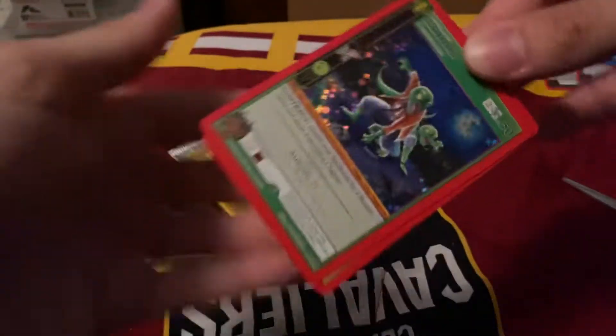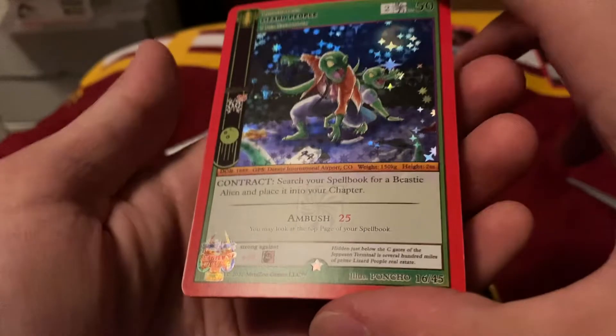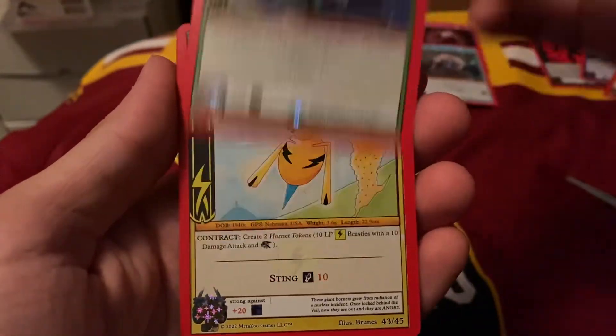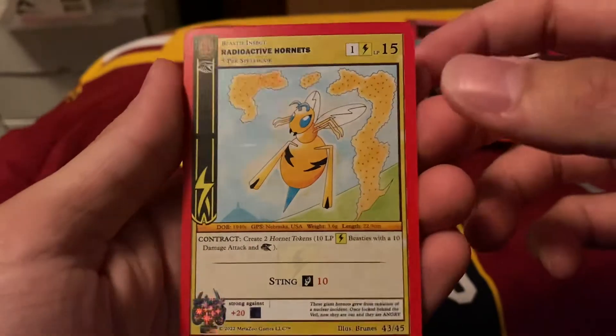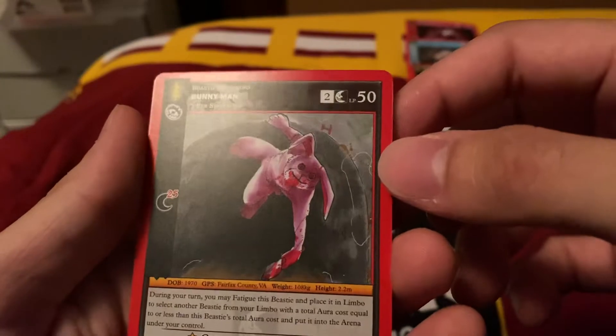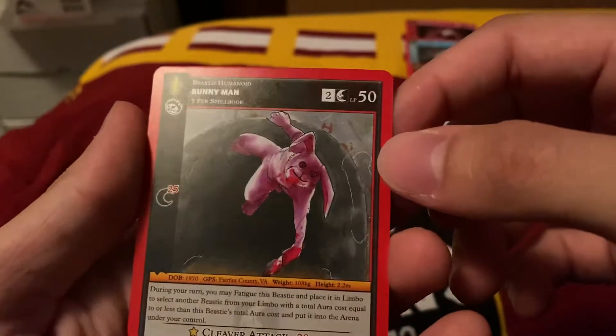Probably just have good luck so far. Rat Lizard People — cool, nice holo. Another Radioactive Hornet — that's unlucky to get a double. We have a Bunny Man. So I guess it is supposed to be like that. That's cool.